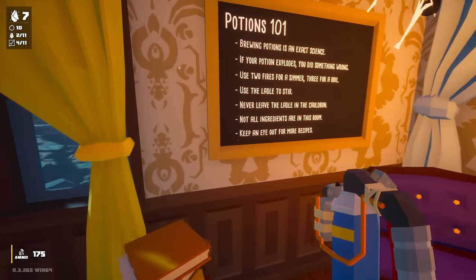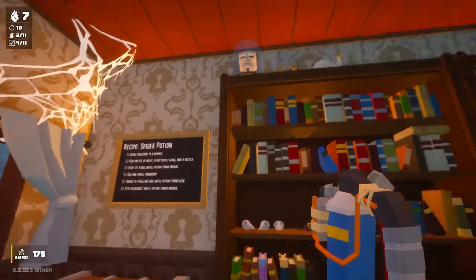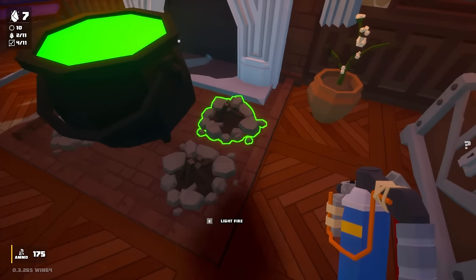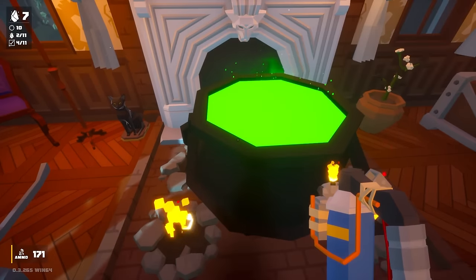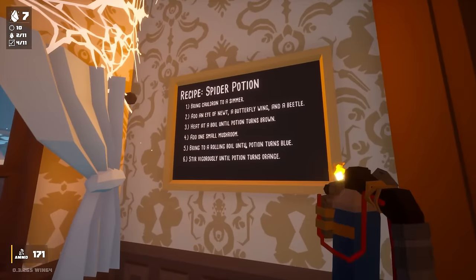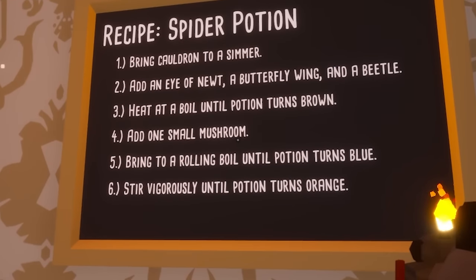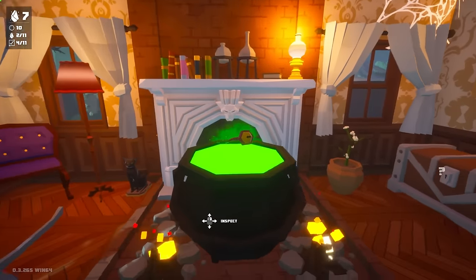Not all ingredients are in this room — there's more ingredients around? How do we find these things? Step one: bring cauldron to a simmer. I'm gonna light two of these fires just like that. We wait for this thing to simmer. Is that simmering? I think it is. Add an eye of newt, butterfly wing, and a beetle. That thing here looks like an eye — I'm gonna put that in.